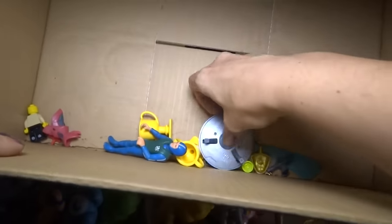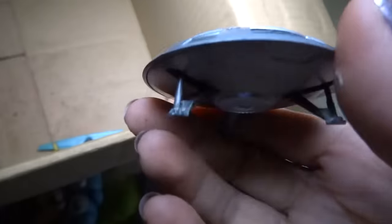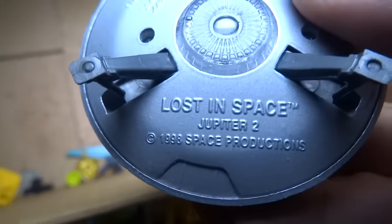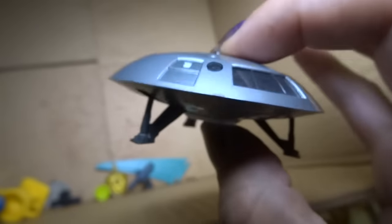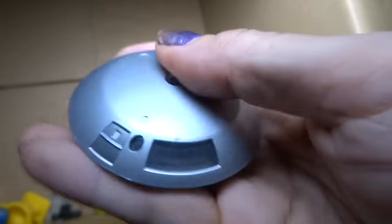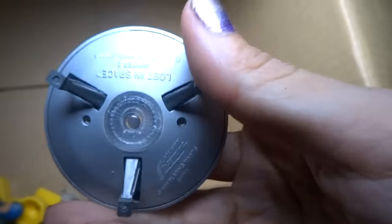Oh, this is awesome — I have like six of these. This is a set — Lost in Space, Jupiter 2. I have a thing that's almost exactly like this, but it's a set of six UFOs and they're metal, just like this, and the same size. But this is the Lost in Space one; it's different. It's made by Johnny Lightning. That would go really well with my other UFOs.